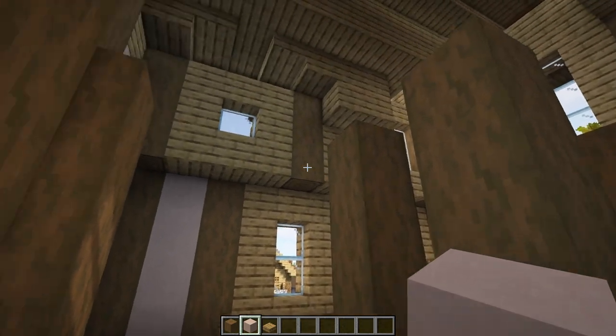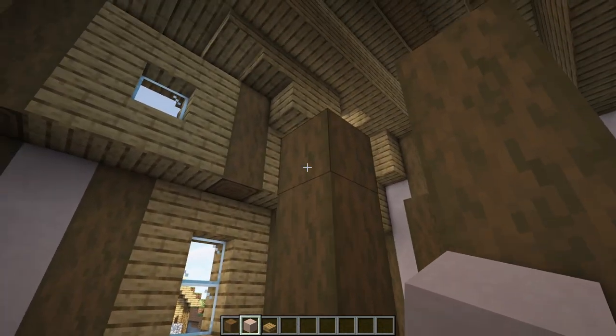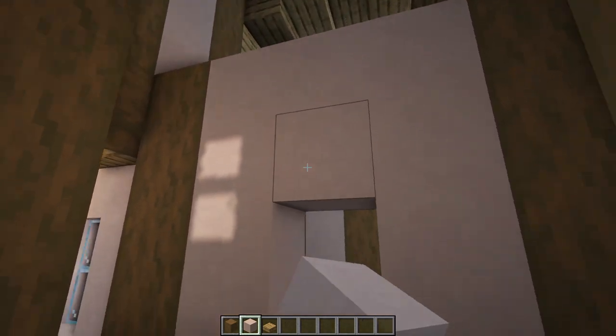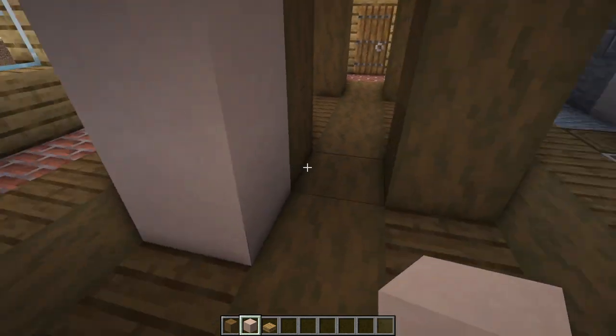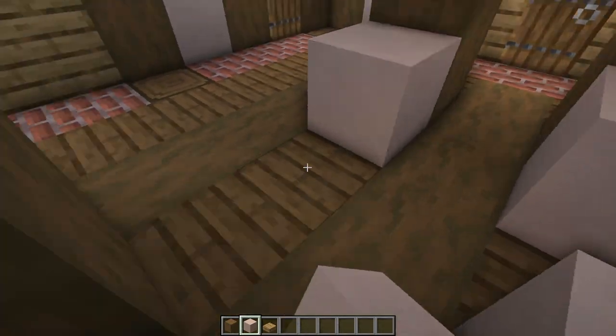For each of the four sections — the three blocks between the two logs — we're going to have four white terracotta blocks on either side and two more at the top. This will eventually be our doorway. Go ahead and do it here, here, and here too.